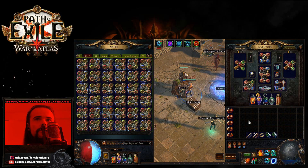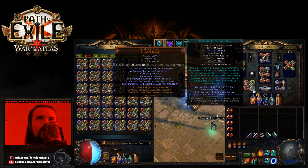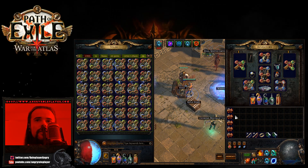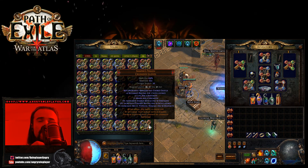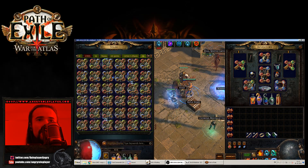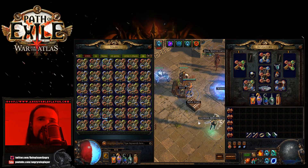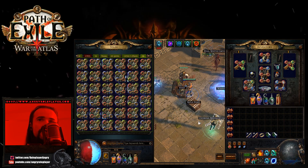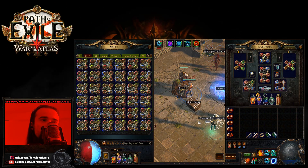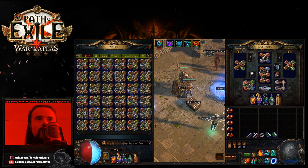I can drop Empower for Portal if needed, and when I level up I can use Herald of Agony for this build and swap it in. Realistically I need two green sockets to pair with Ancestral Protector or Lightning Golem, but getting two green sockets on an armor/ES base is a real pain. Anyway, what I need to hit is Elemental Weakness — that's the target implicit. Anything else is pretty bad, though Temporal Chains is okay and I could maybe sell it. Let's try it and see what happens.